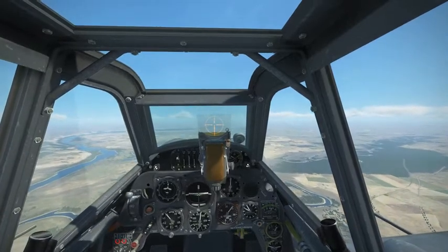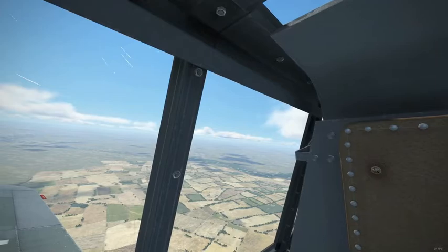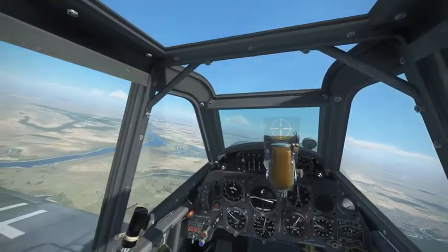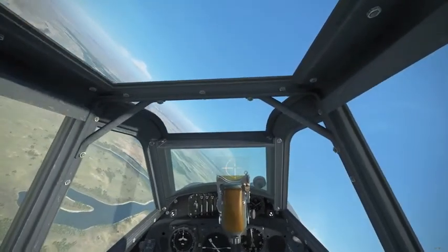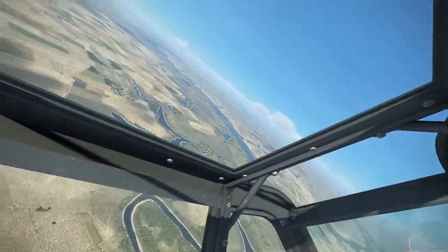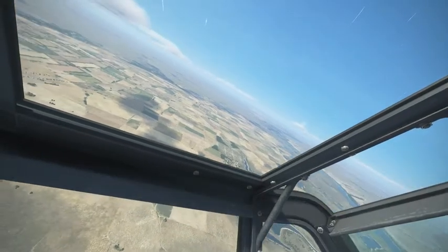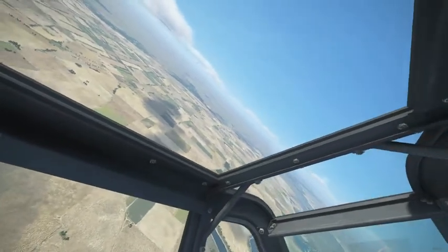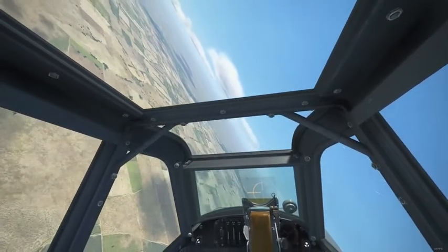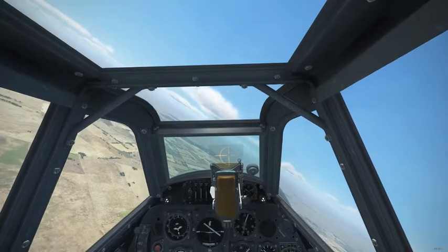Let's find our next target. I'll bring the throttle back to maybe 1.2 mechanical pressure, which gives us around 75% power. Keep your eyes open on the horizon for the enemy. There it is — right on the left side. Power again to 1.3, and there it goes out of the clouds.